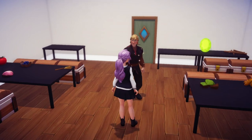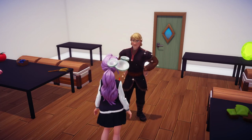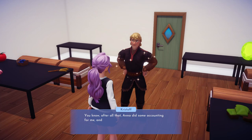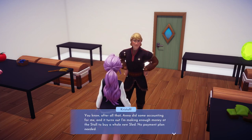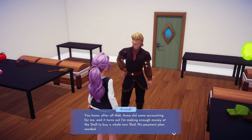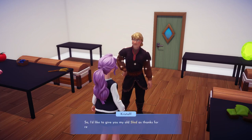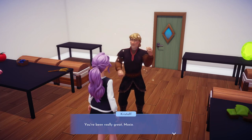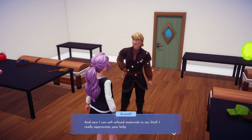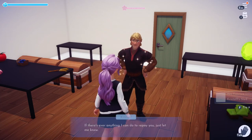Don't be poking around my chest, Merlin! These look amazing - they'll make a great addition to my stall. Great, I can't wait to buy them back. After all that, Anna did some accounting for me - we don't even have Anna in the game yet, dude - and I'm making enough money at the stall to buy a whole new sled, no payment plan needed. So I'd like to give you my old sled as thanks for repairing it and for everything. You've been really great Moxie - you saved my sled and helped me start a new business. And now I can sell refined materials in my stall. You'll always have a discount there.